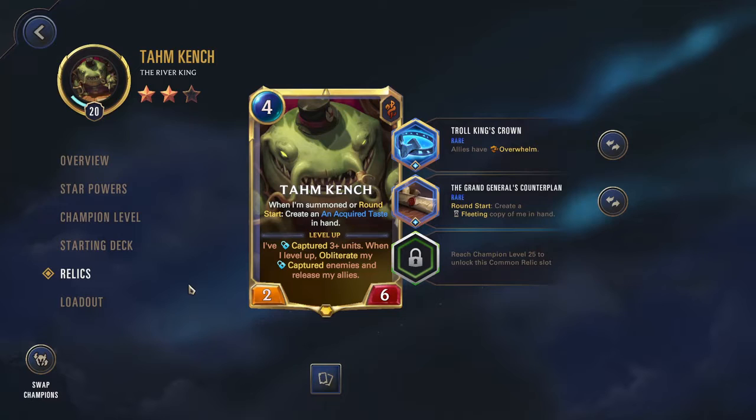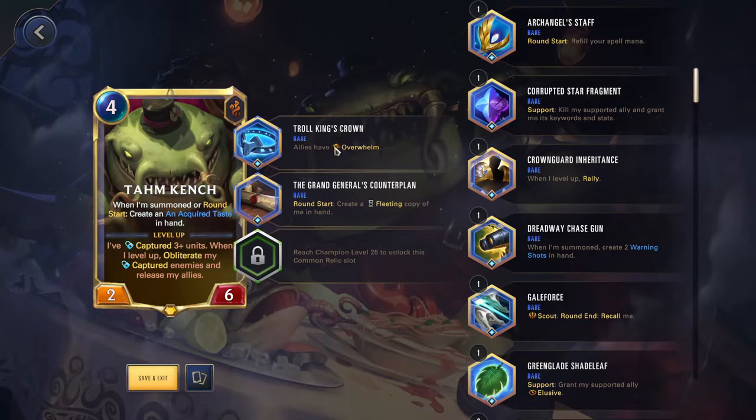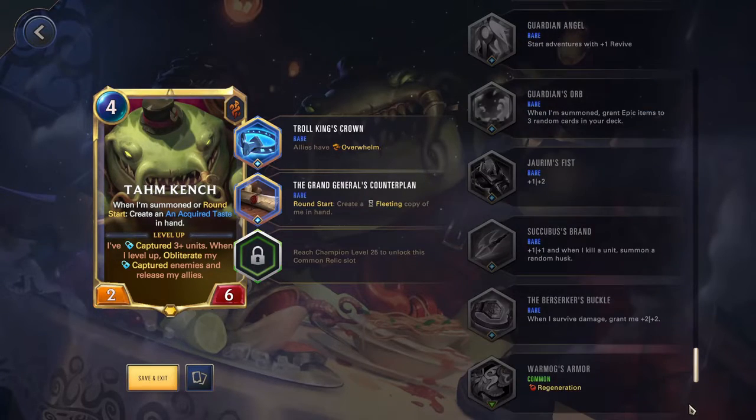Taking a look at Relics now — Tahm Kench is able to use a large variety of Relics quite well. Right now I'm running the Troll King's Crown: allies have Overwhelm. It's very nice since your units are scaling up so much, just being able to have that attack go through consistently is very nice. One of the best commons I don't have unfortunately is War Mog's Armor, giving you Regenerating. With your Acquired Taste you're taking damage every round, and you also want to be blocking to take damage and scale up with the Star Powers. So Regenerating — being able to heal at the start of every round — is very helpful and keeps you alive.